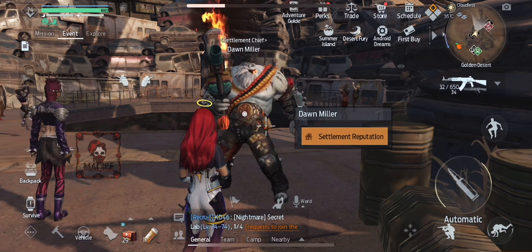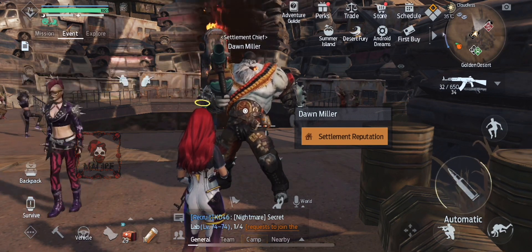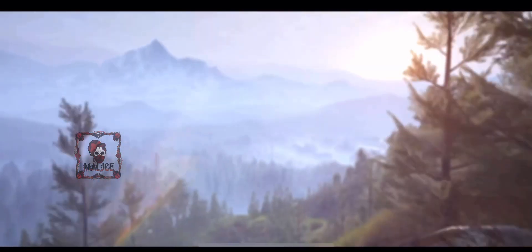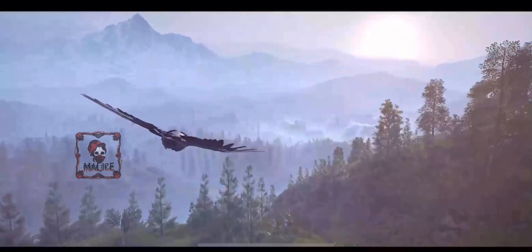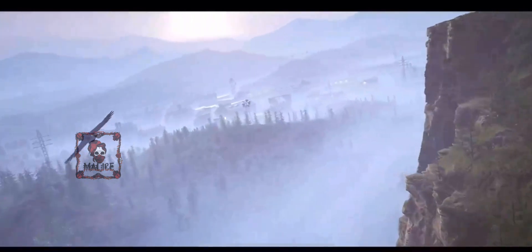To get started, go under Golden Desert and then go to the Settlement Reputation Junkyard — it's located right here on your map. Go towards the back and talk to the settlement chief called Don Miller, select Settlement Reputation, and then a little video will pop up.